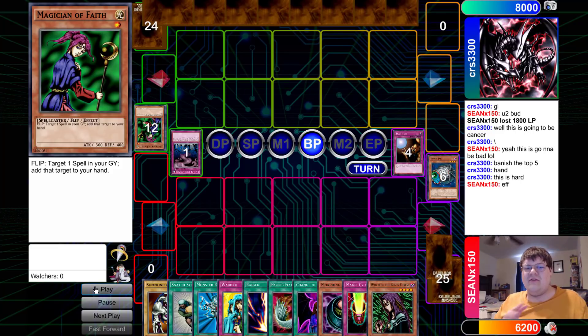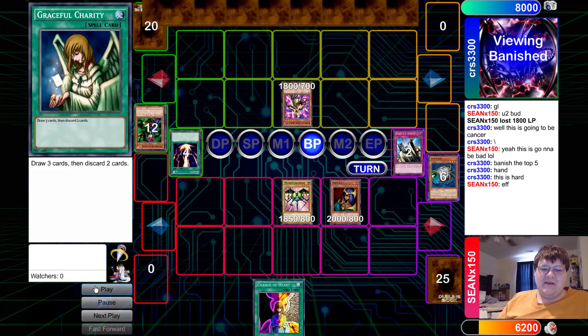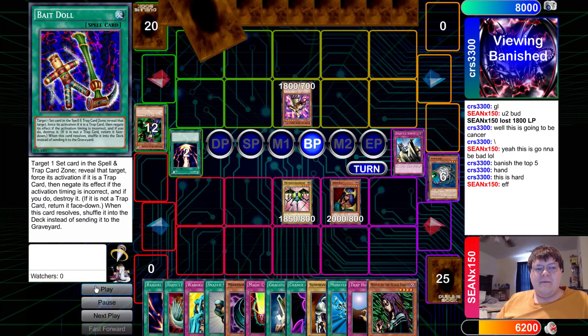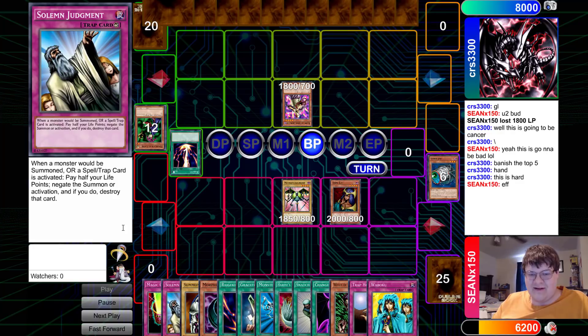Sean was playing a little bit more of the beatdown strategy, and yes — that was Bait Doll you just saw. Bait Doll is a new card that kind of got added into the card pool from Labyrinth of Nightmare, and it's actually very interesting because it gives you the ability to bait something, and if you trigger it right it recurs itself. So it's almost a little bit better than MST.